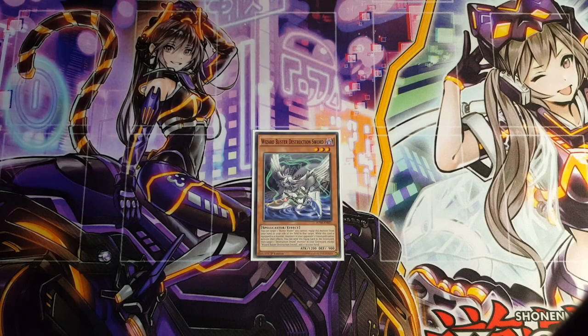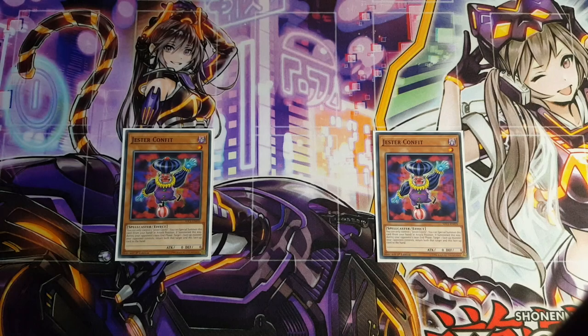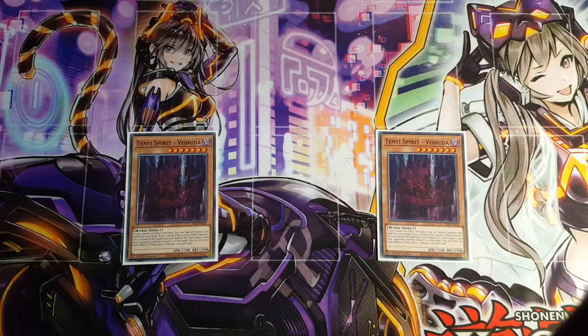Next up I'm playing 1 copy of Wizard Buster Destruction Sword — this is just a personal preference, a nice tech. Moving on, I'm playing 2 copies of Confit, which I consider an extension of the deck, allowing you to bring out more monsters to go for your link summons. I'm also playing Yee Spirit Vishida — I didn't realise how good this card was in this deck, and it does have to be specifically Vishida. It's easy to get from the Egyptian God Structure Decks. It is a level 7 monster, which synergises with a spell card we'll get to later that requires level 7s, and we also have level 1 tuners allowing us to go for level 8 synchros.